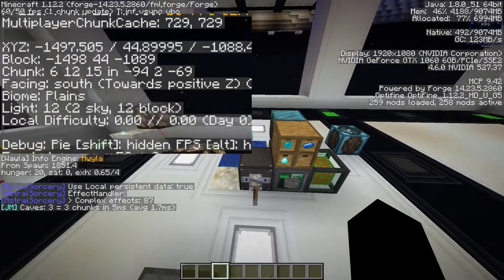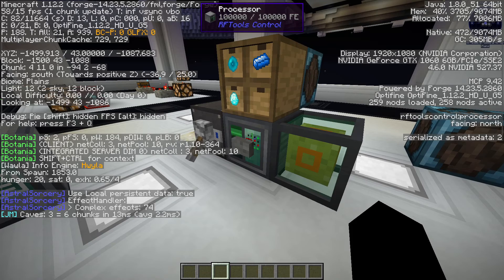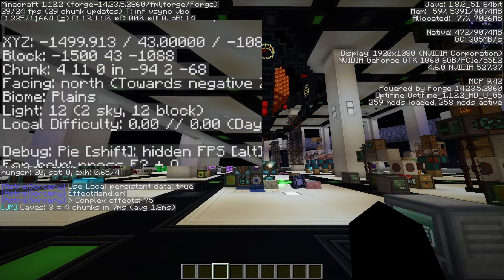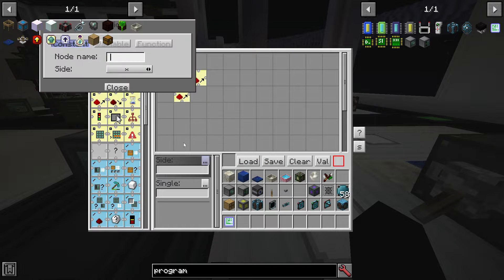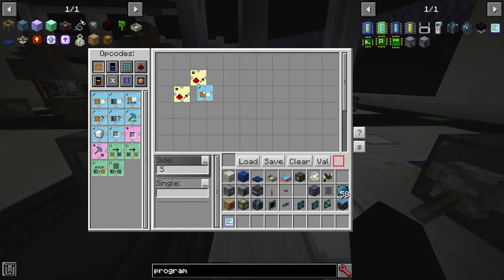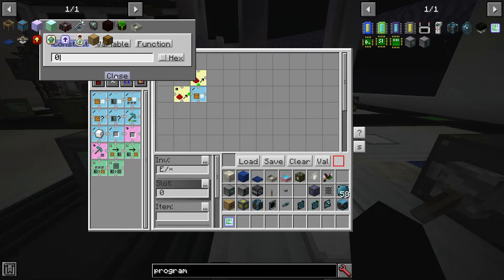Just make sure that this setup is facing the right direction. First, determine from which side the redstone signal will come. In our case, the first redstone signal is coming from north. Place a card Redstone On and tell it to get the redstone signal from north. The second redstone signal will come from the detector, which is on south. After that, place a card Count Items External. The dropper is located east of the processor, so set side to east.